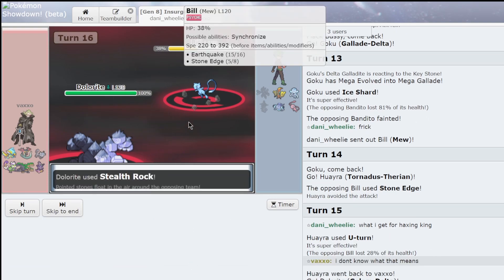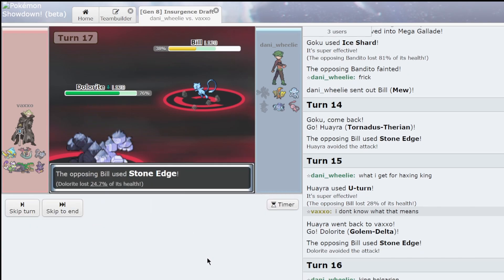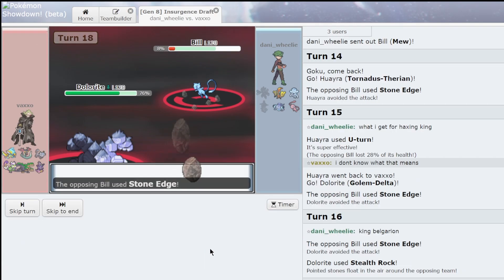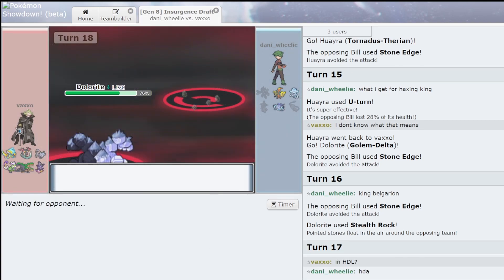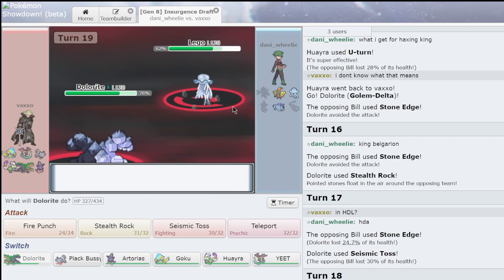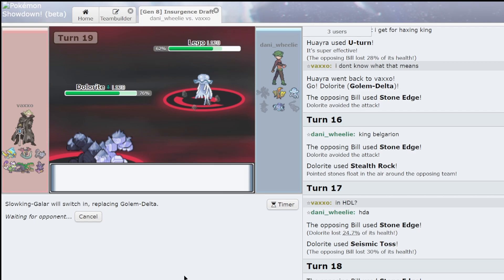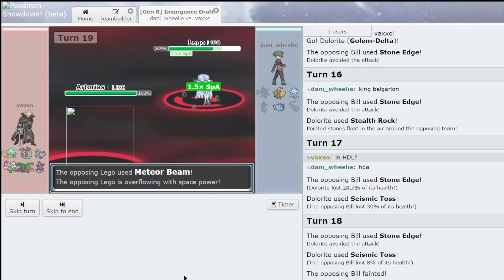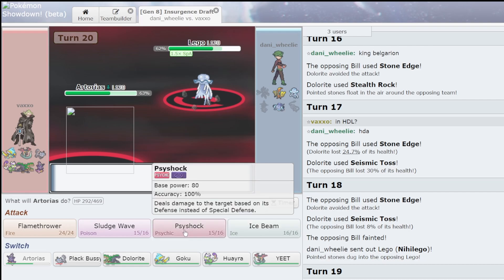Wow, so you're some kind of Choiced, right? I'm just gonna Seismic Toss. Seismic Toss again — wow. Sorry bro, that is a lot of Stone Edge misses. It doesn't matter what he wants to do. How much you wanna bet I'll miss this Meteor Beam? It didn't miss — look, it didn't miss at all.